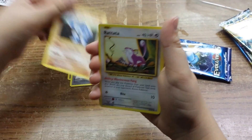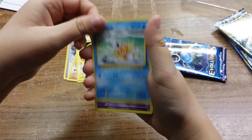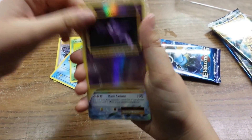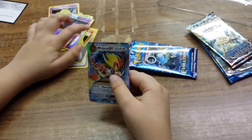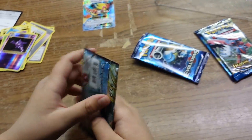We got a Machoke, a Rattata, an Electabuzz, a Drowzee, Caterpie, Haunter Shiny, and Mega Pidgeot EX. Didn't you get that in the Japanese? Yeah, but it's good in English — it's still ultra rare. It's awesome. And a Mega.